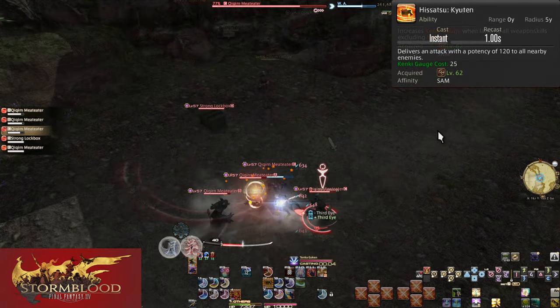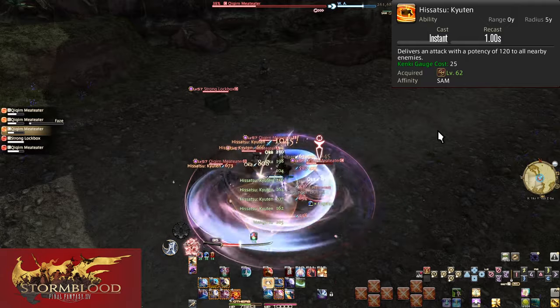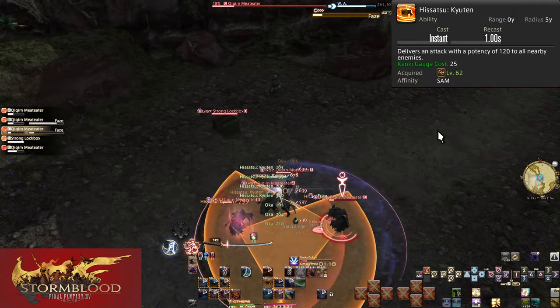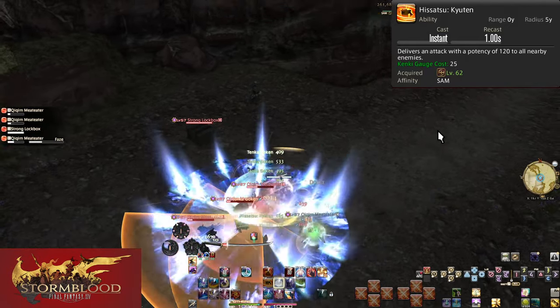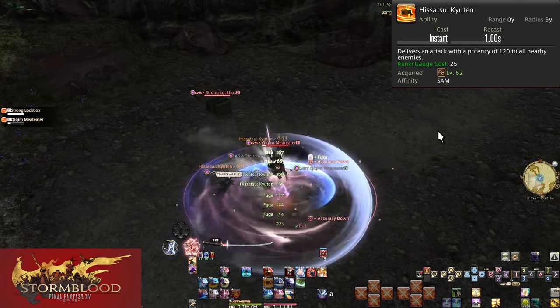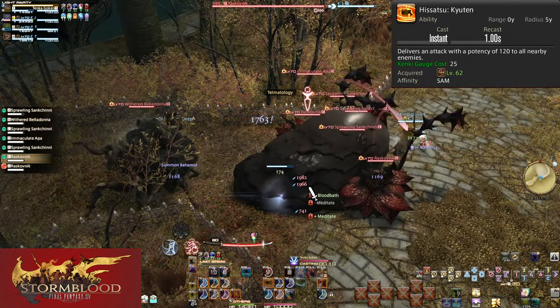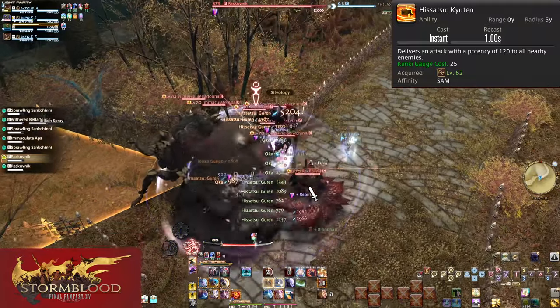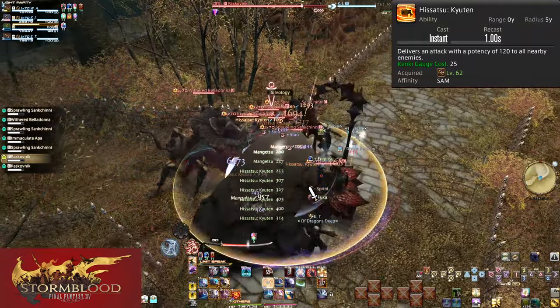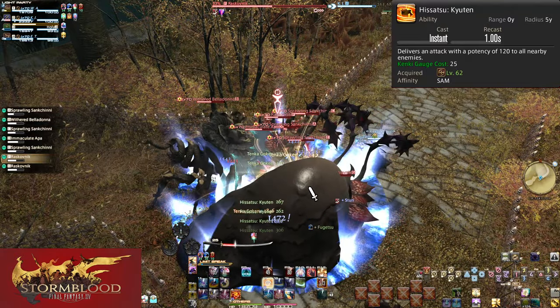Level 62: Hisatsu Kyuten. This is the AoE version of Shinten — a 5-yalm AoE around yourself doing 120 potency to all enemies, costing 25 Kenki. This still follows the same rule: 3 or more enemies use AoE; 1 or 2 enemies, Shinten is the better option. You will still get plenty of chances to use Kyuten.